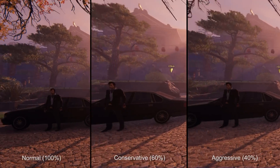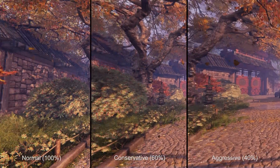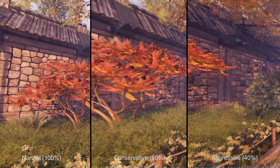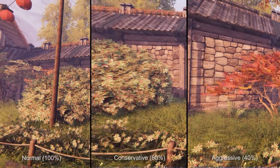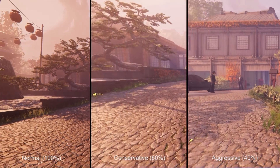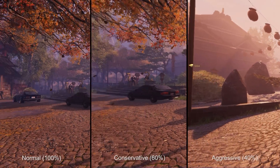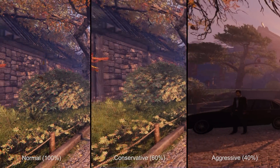The one downside here is that the temporal anti-aliasing feature doesn't actually work with this at the moment, but it is something that can be added in a future patch. Currently, this technique only functions on Maxwell and Pascal based Nvidia graphics cards, due to the reliance on the fast geometry shader pass-through, which is only available on those cards.